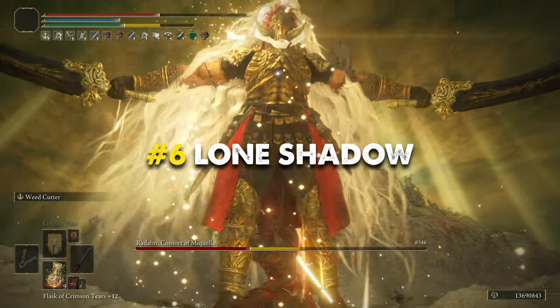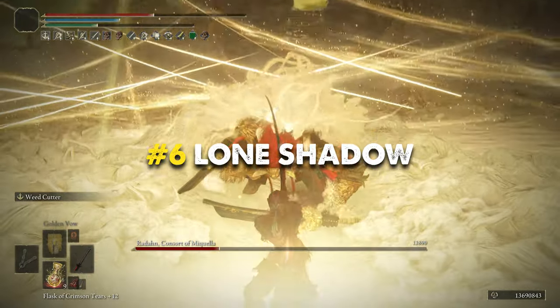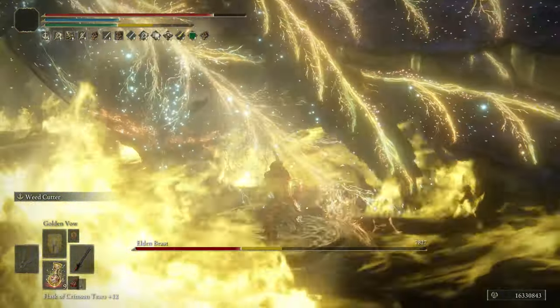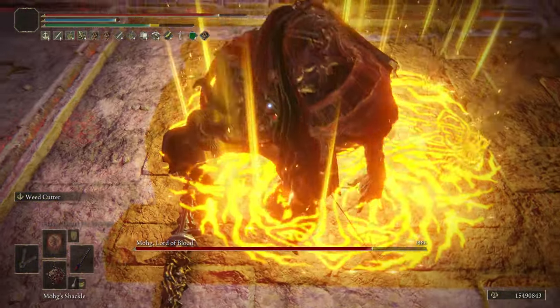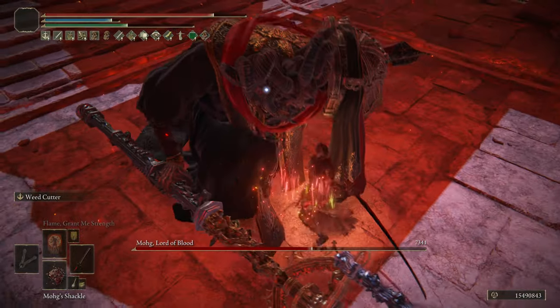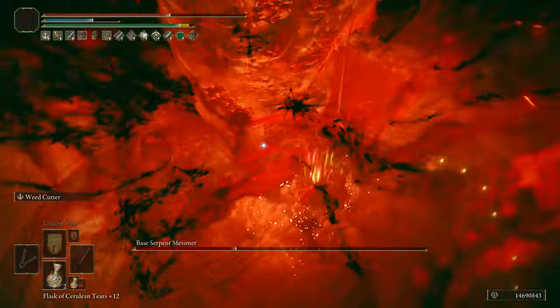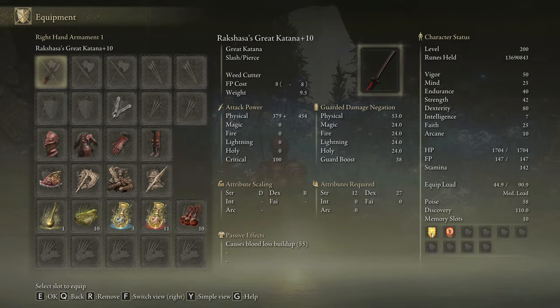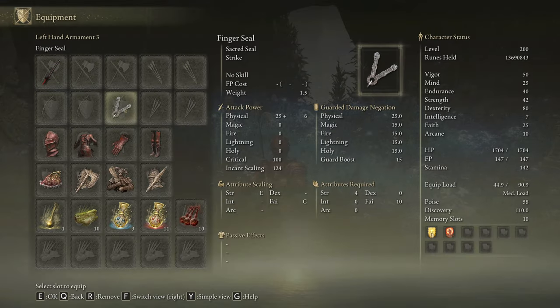Now we have the Rakshasa's Great Katana, an incredible Great Katana from Shadow of the Erdtree. This weapon deals purely physical damage and it scales primarily with Dexterity. Its unique skill Wit's Cutter is a double sweep attack that can be followed up as much as FP and stamina allow you to. This ability was recently buffed so now it's faster and a lot easier to use. We will use the Rakshasa's Great Katana on plus 10 and a seal to cast our main buffs.